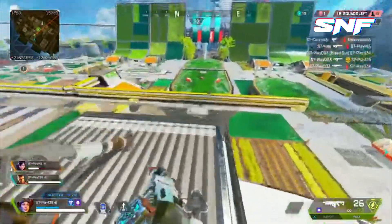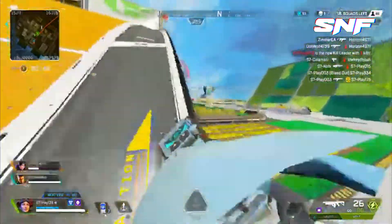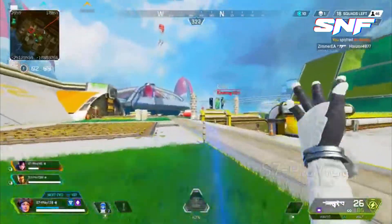Howdy, SNF here. Horizon is the latest legend to join the roster of characters in Apex Legends for Season 7. Her abilities give her some of the most diverse movement options we've ever seen in game. Let's check out some tips and tricks that'll help you master and improve your play on Horizon.